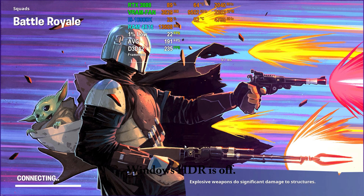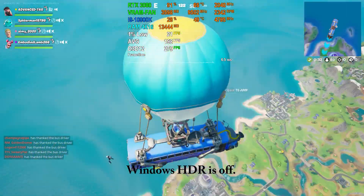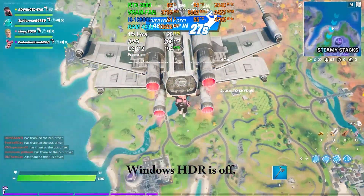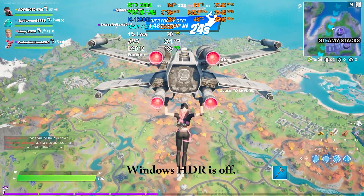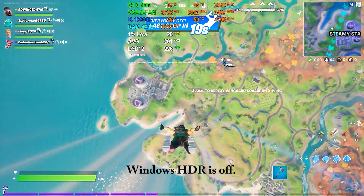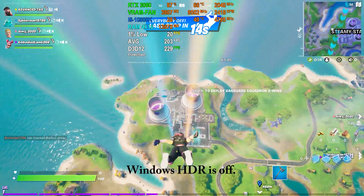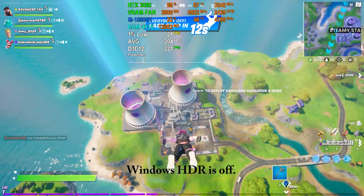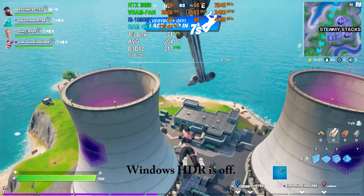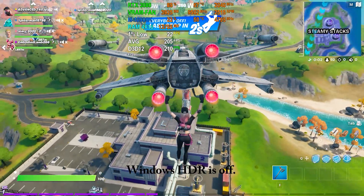All right, the game's launching - ShadowPlay looks good, let's just jump out of the bus. So everything on my screen doesn't look quite as good as with HDR on - it looks a little overbright and a little reddish - but it's not all oversaturated and hard to see what's going on. It still looks good enough.